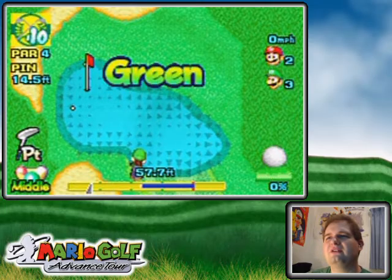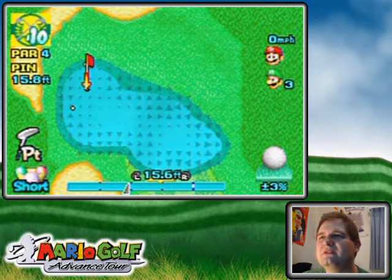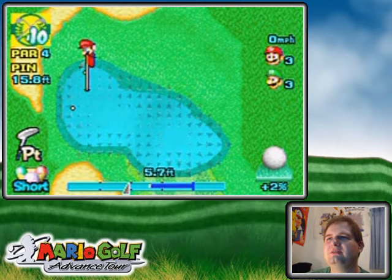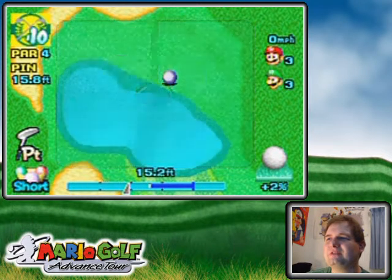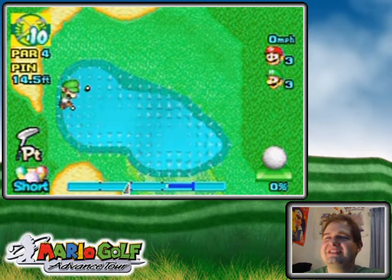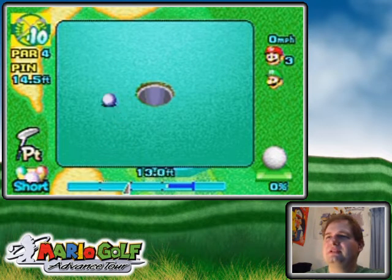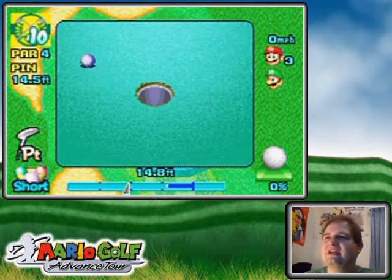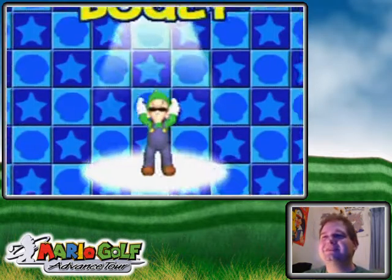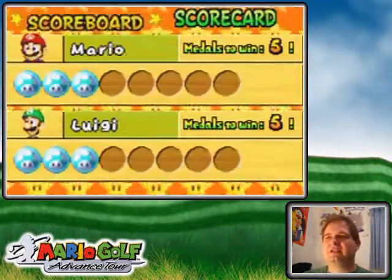Why would you aim that far left to begin with — look at all that slope anyway. I think I'm gonna want to go a smidge to the right, and a smidge past the mark — drop, drop, drop. Could have been one up again if I'd just hit it a little bit harder. Or Luigi could just miss his putt — wow, look at the speed of that green! He actually three-putted — well, one putt was off the green so it's not technically a three-putt, but still he gave me the hole.